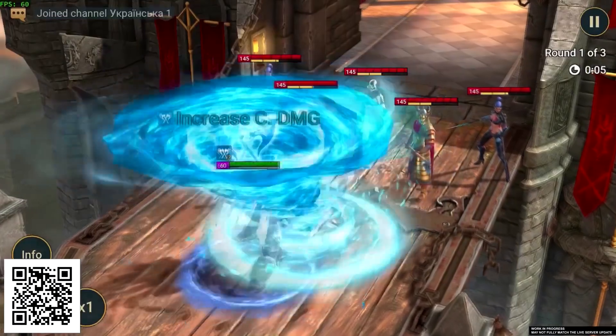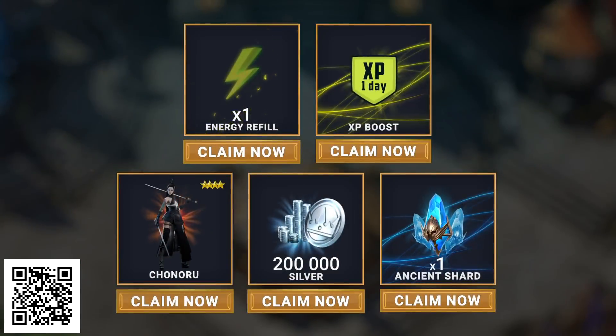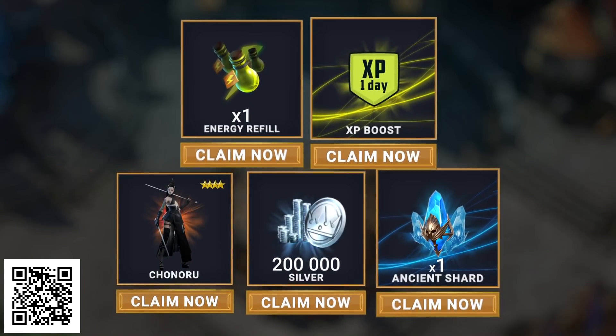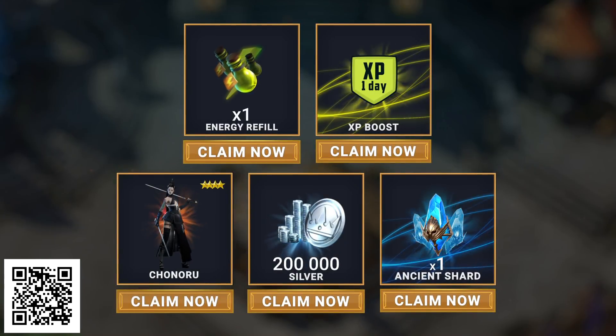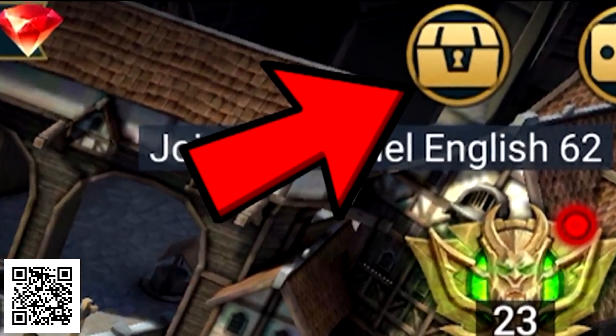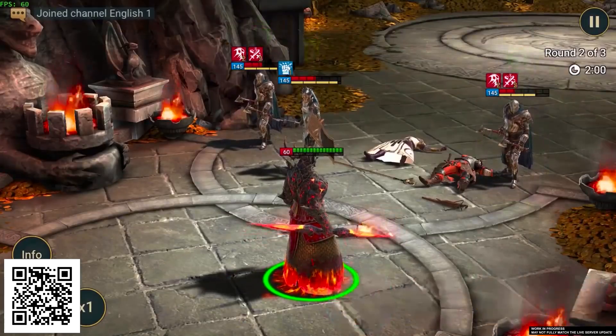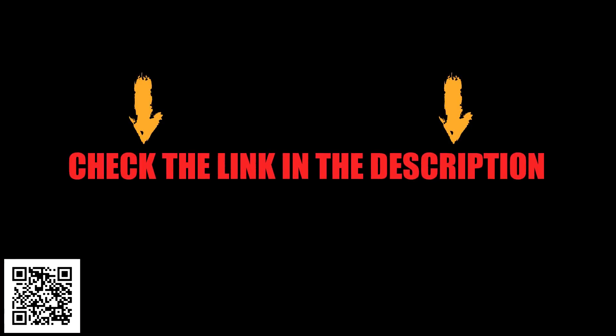If you want to try out the game, make sure to click the link in the description or scan the QR code on the screen. New players get a ton of rewards, like the epic hero Chonaru, 200,000 silver, an XP boost, an energy refill, and an ancient shard. You'll find your rewards in your inbox for the next 30 days only. My username in-game is TomatoYT so you can join my clan. Check out the link in the description and let's get back to the video.